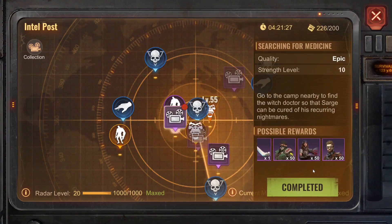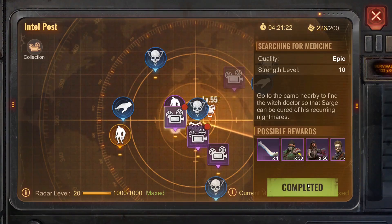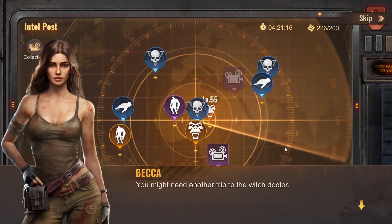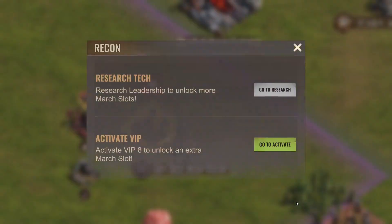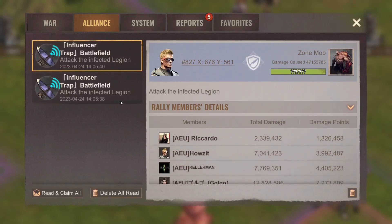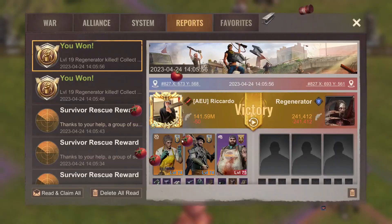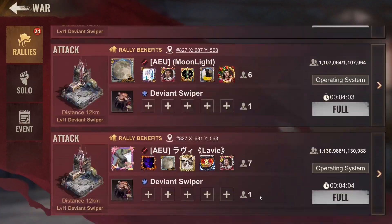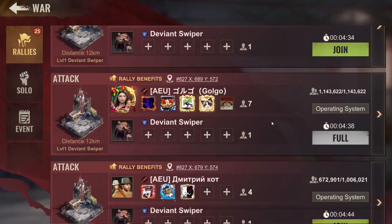There was also a bug where instead of getting like 50 of each you'd get 600, or 100 and 1000 troops — that was actually insane, but they fixed it rather quickly. Two million for this one and 2.7 million for the other one — the last one will probably be like five or six million. Let's try to join if it's possible, and we'll call it a day. Let's join like this.